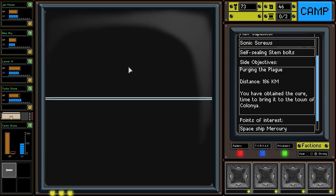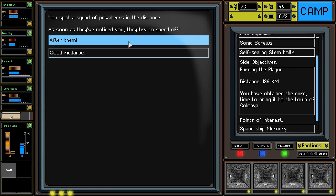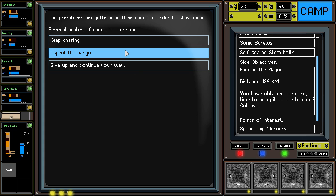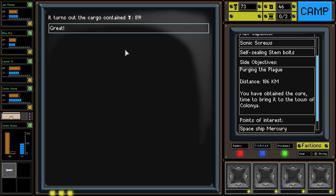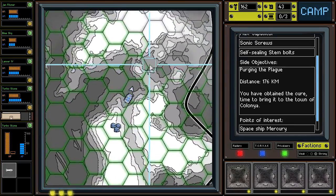It's going a little bit of a circle, but as long as I cut through the middle, I think we'll be okay. A squad of privateers — we'll go ahead and speed off after them. They're jettisoning their cargo in order to stay ahead. Several crates of cargo hit the sand. Probably not very valuable if they're just leaving it behind, but I'm curious enough. 89 bolts — free money, it's hard to argue with that.